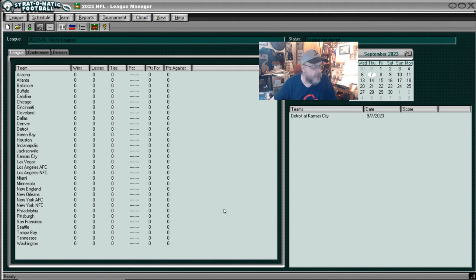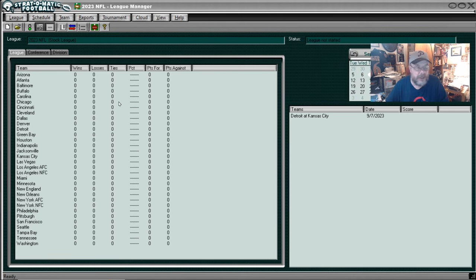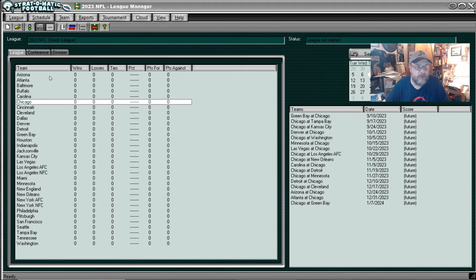You can see all of the teams right there. We will take a look at some of the player cards in the system because I did get the card image for the game for all of the teams. We're going to start with a look at the Chicago Bears because that's my team.